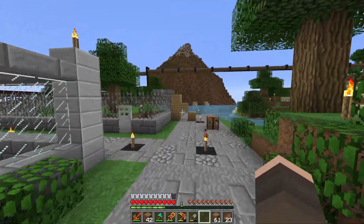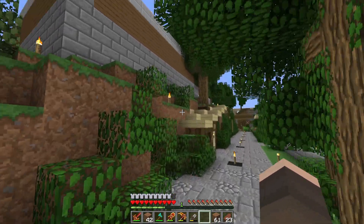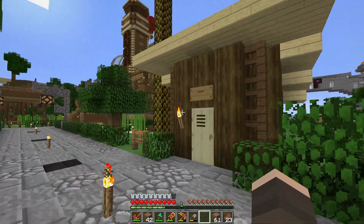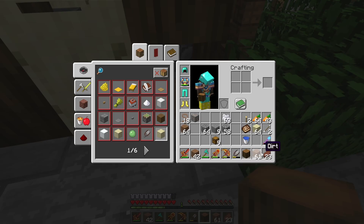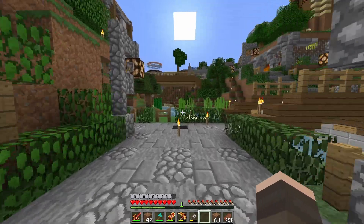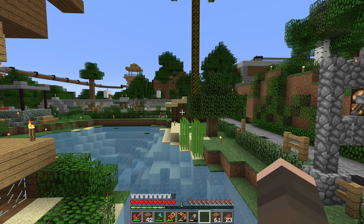This is exactly what I had envisioned when it came down to improving the park - just little things like this. What kind of wood is this by the way? It's a corditis or a log - you pronounce it how you will. But it's a corditis log and I like it, it looks almost tropical which is cool.